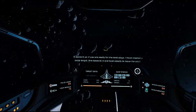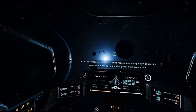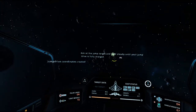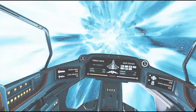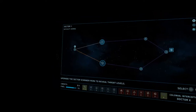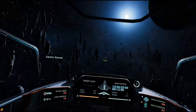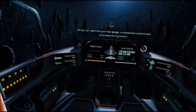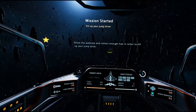It appears as if you're ready for the next stage. As soon as it's ready for another jump I will create one. This is a VR game, but you can also play this without a headset. As you can see from your fuel gauge, a substantial amount was consumed during transit — you should aim to refill the jump drive completely. There's a mineable asteroid nearby; shoot at it to extract fuel.